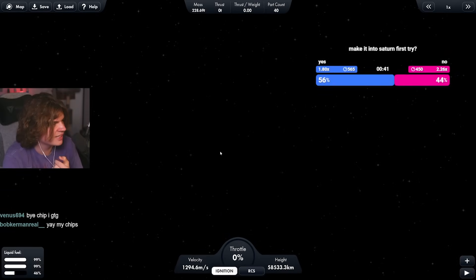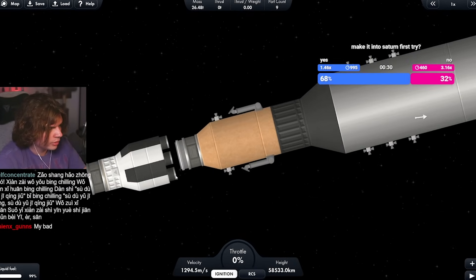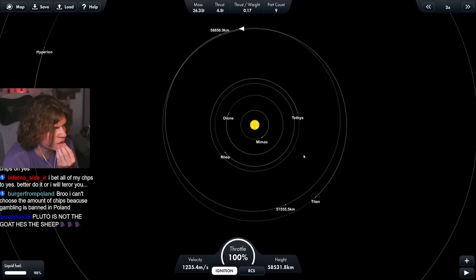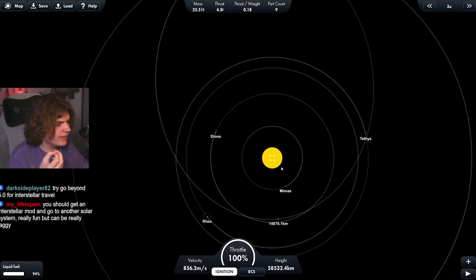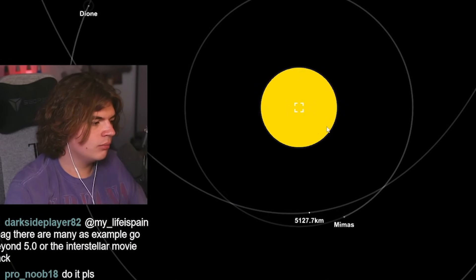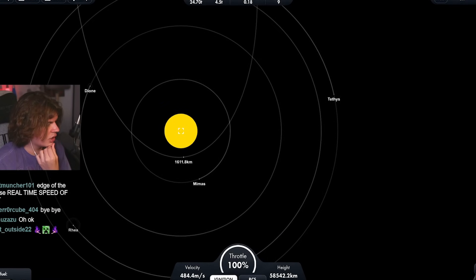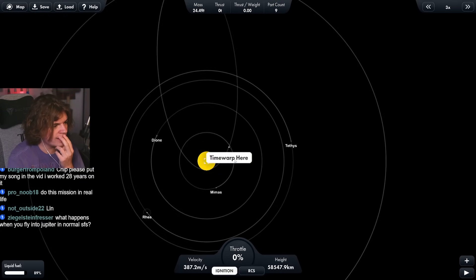The prediction is: can we make it into Saturn first try? We're getting closer to the rings — there they are! That actually looks sick. I don't think the rings are a physical object; the probe will probably fly right through. We control the probe now, full throttle. These are the most efficient engines in the game but also the least thrust, so velocity takes a long time to change. At 3x speed this is very efficient — we're definitely going to make it into Saturn. There's an encounter with Saturn and it does have an atmosphere.